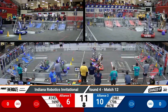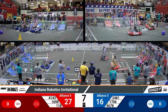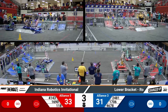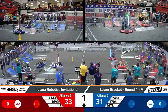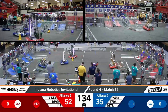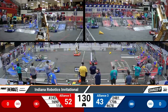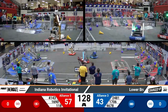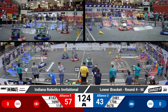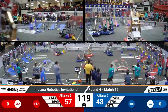Blue Alliance starting strong. Two game pieces up top, one in the mid over on red. They're leading four game pieces now up top. 1690 Orbit just tossing one in to the upper node. Over on blue, a bit of an issue — it looks like 2481's engagement on the charge station was messed up by a robot moving across the bridge.